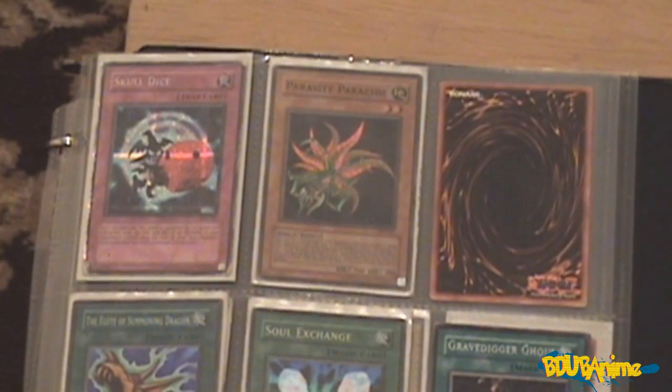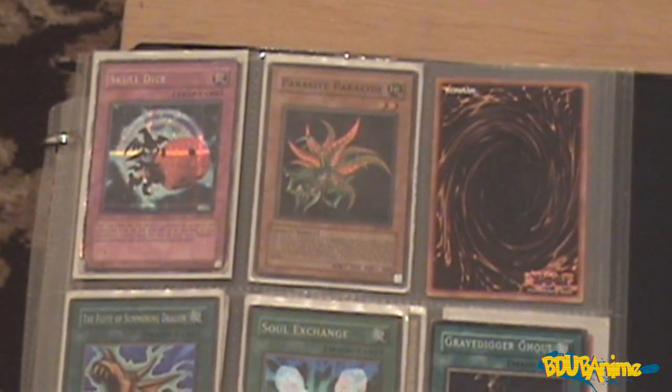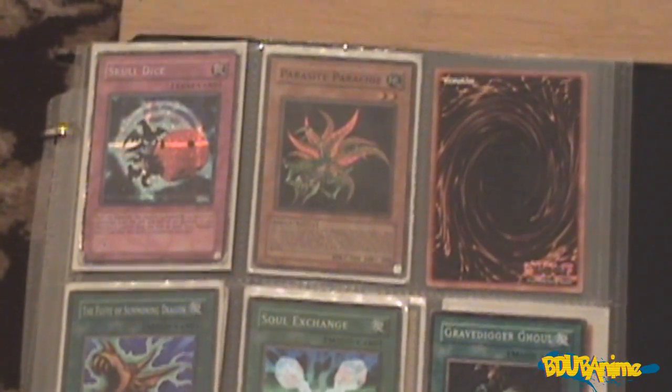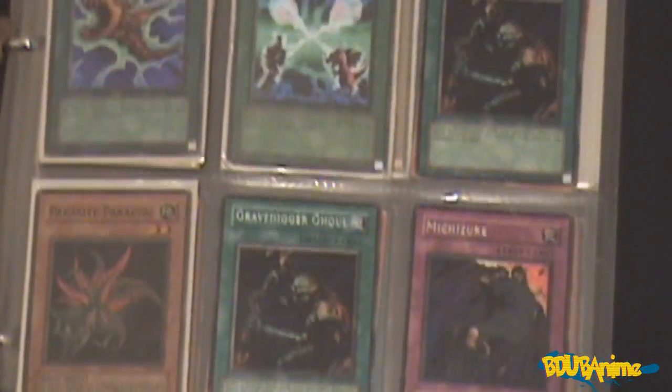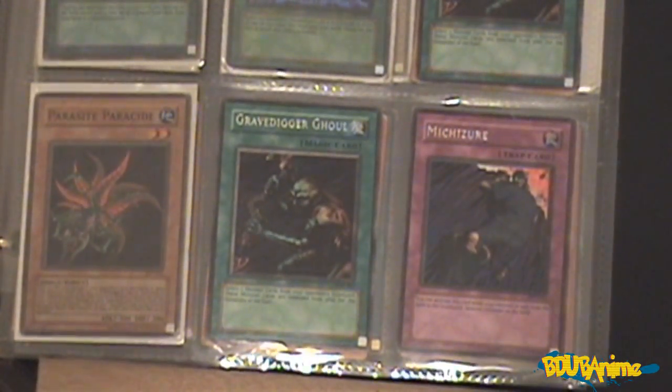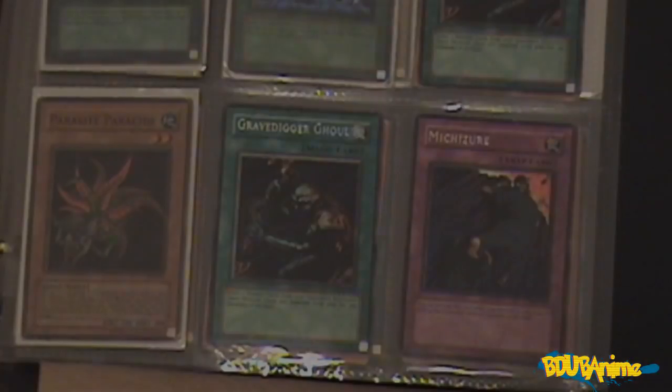Next up we have Skull Dice, which is another pretty good Trap card. I have Parasite Paracide, I have the Flute of Summoning Kuriboh, and I have some more Magic cards — as you can see, another Parasite Paracide. I've got some pretty decent Yu-Gi-Oh cards in my collection.